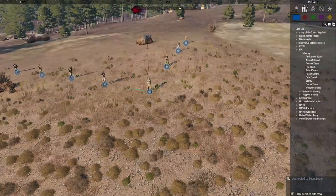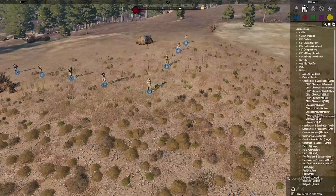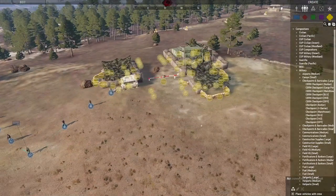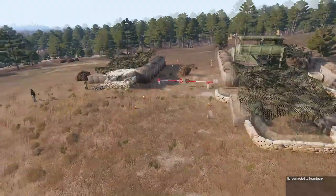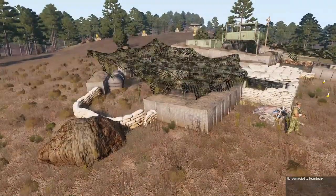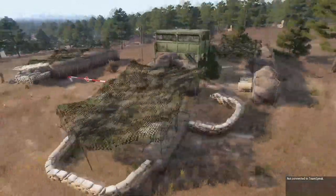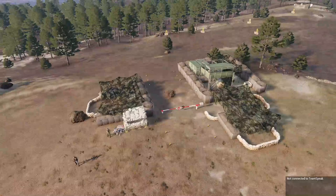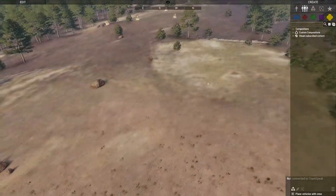If you want to spawn buildings or a composition, go to groups, go to empty, and select any of these. Let's say military checkpoints — spawn an independent checkpoint here. Quick note: while it's spawning all this stuff, it's going to hug the terrain and look a little off if you don't set this up in the editor. The best option for custom compositions in live Zeus is to avoid this because HESCO barriers will hug the ground weirdly. You cannot disable terrain-hugging in Zeus — you have to do that in the editor.